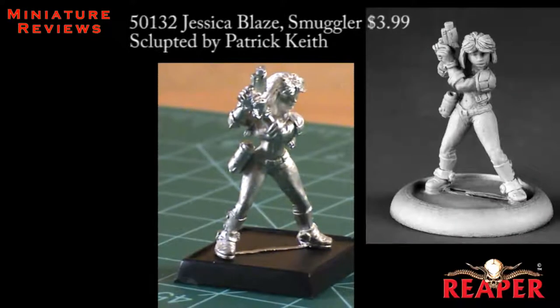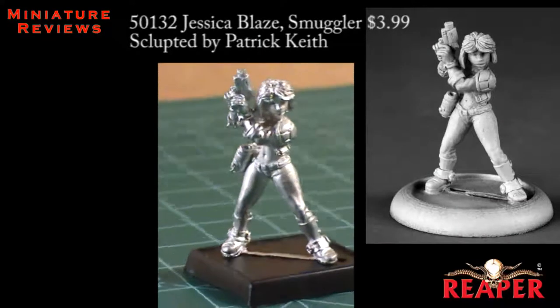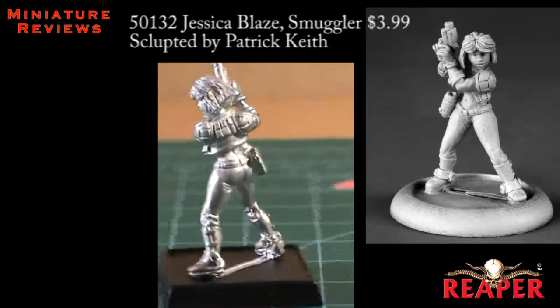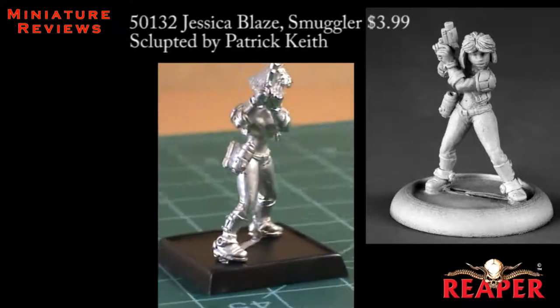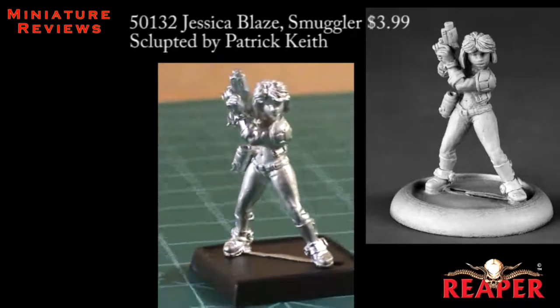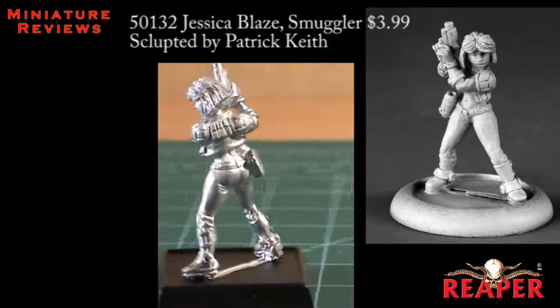Next up is a figure named Jessica Blaze, and she's listed as being a smuggler of some kind. She's also a single-piece miniature. She carries a pistol in both of her hands, and on her belt she has a couple other bits of gear. She's wearing what looks like about a half shirt, showing off her midriff, tight jeans, and some big boots. She's also wearing a jacket with some large shoulder pads, and her hair is cut in a very blunt style across the back.